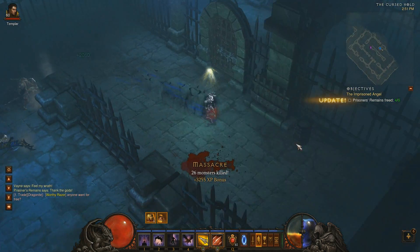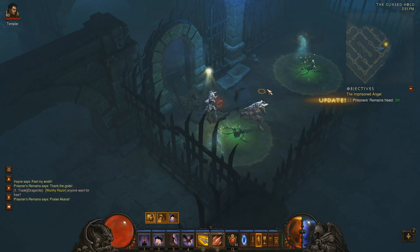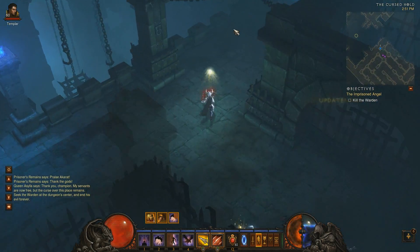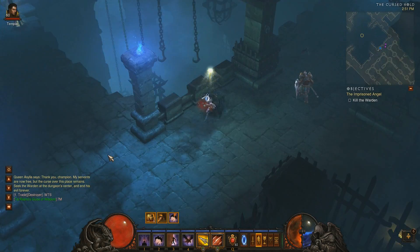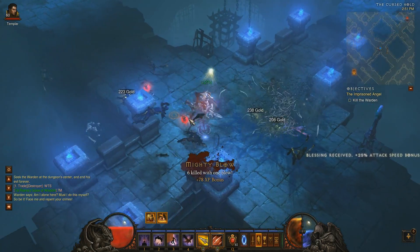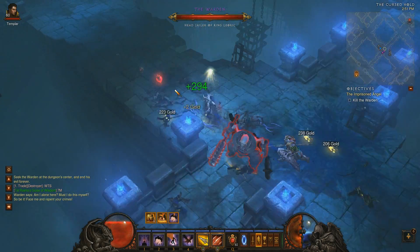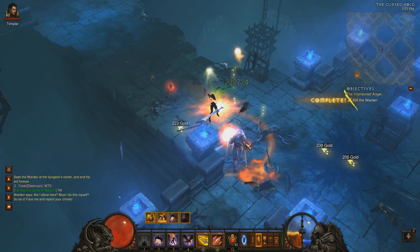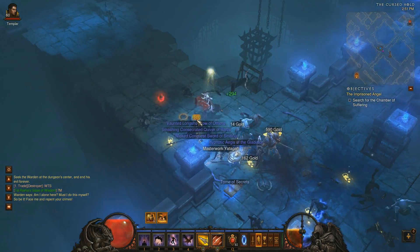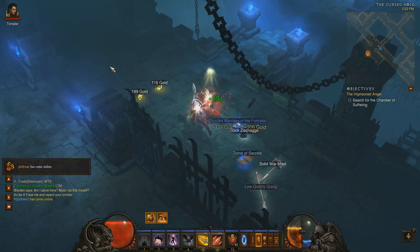Continue on killing everything quickly — you don't really have to worry about dying here. Just pop your Gloom and it will give your HP back. Looking for the last prisoners — there they are, the last two. This is going to spawn the Warden. Get to the middle as quickly as possible, grab the Frenzy Shrine, and wait for the Warden to come out. Saving hatred up so I can burst down the Warden as fast as possible. Gloom up — burst the Warden down very, very quickly and easily. Getting the drop items there.